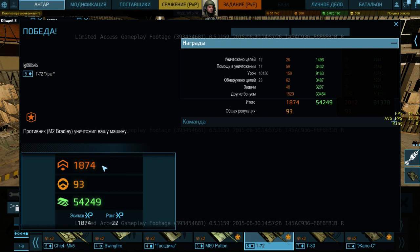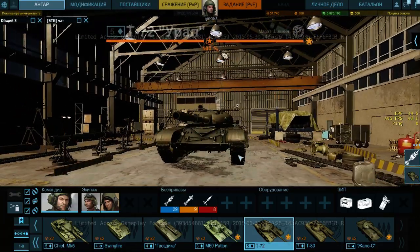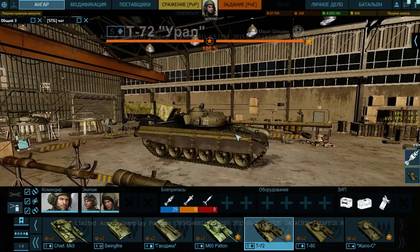Получили 1800 опыта, 54000 кредитов — по опыту неплохо. Опыт существенный мы получили — в среднем за ПВП, в среднем как раз-таки, такие полторы, 1400 опыта за средненькие бои. Так что вполне можно качать технику, которая вам не очень нравится в рандоме. Плюс учитывайте, что это максимальный уровень сложности — «ветеран», то есть «безумец» пока ещё не доступен. Вот такие дела, ребят. Всем спасибо за внимание, пока-пока.